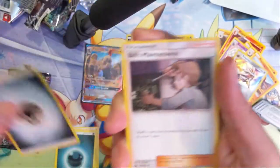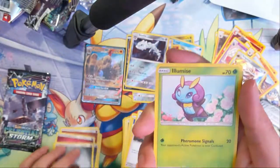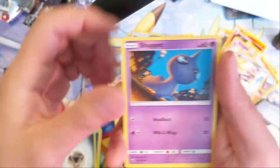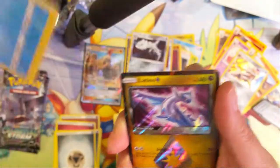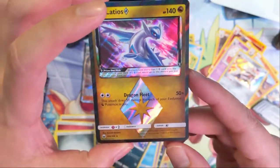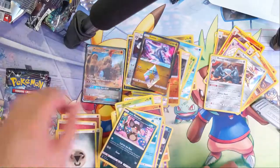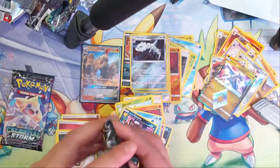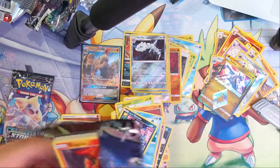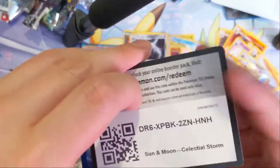Pack eight: Metal Energy, Bill's Maintenance, Plusle, Lumineon, Onyx, Sneasel — this is the set when they started reusing a lot of the arts. Latios — I think this is the pretty good one — and a Metagross. Actually, I think it's the other one that kind of helps you ramp up.